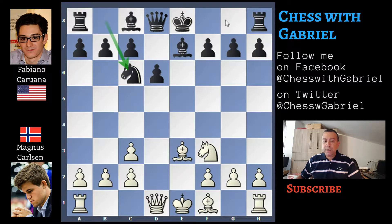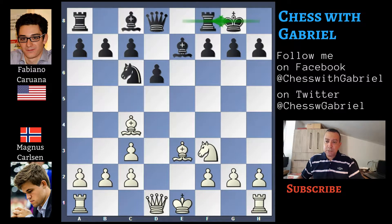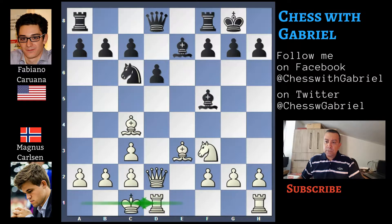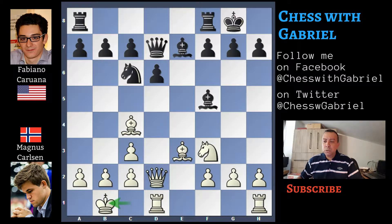Black doesn't want to castle yet because he doesn't want to give White a target for the attack so soon. Bishop to C4 — Karjakin develops the Bishop before playing Queen to D2 because generally White will castle queenside. Now castle, Queen to D2, Bishop to F5, long castle for White and Queen to D7 for Black. Both players complete their development. King to B1 — this is almost always a useful move before starting operations on the kingside.